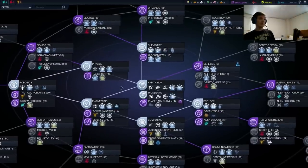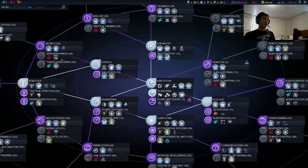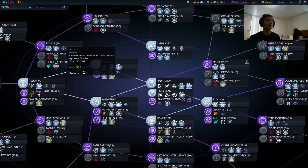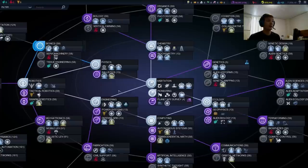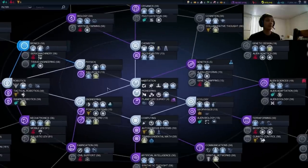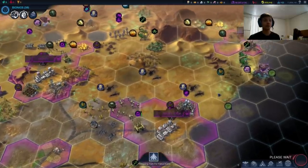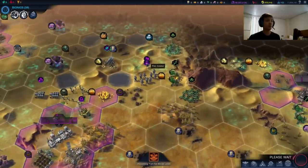As far as tech goes, we just picked up physics. We want to get bionics as soon as possible — it's really about getting the food. Energy is not going to be the hugest issue for Supremacy empires because of the free magrails they get at Affinity Level 3, but food is going to be one of the biggest issues, especially because of our start. So I'm going to start teching bionics. I really want to get the bio-wells very soon — they're critical. It's the highest food output we can really get with Supremacy.